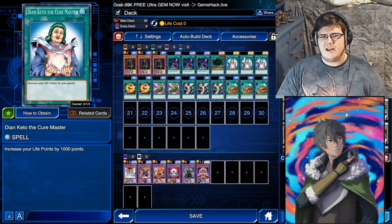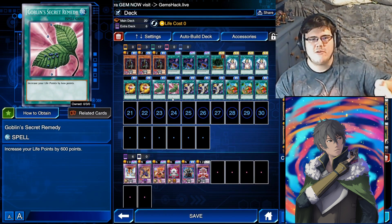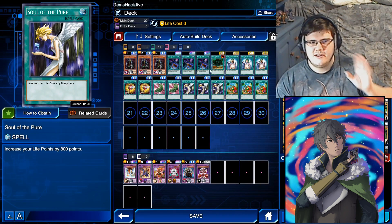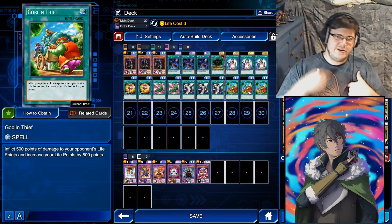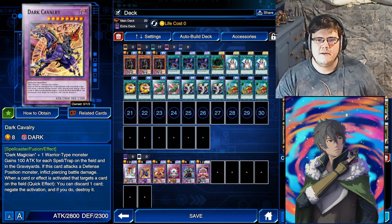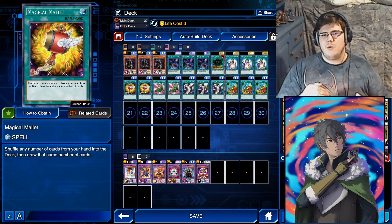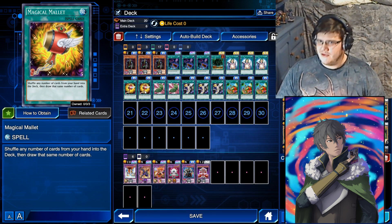For the healing cards: Dian Kido gains 1,000. Goblin Secret Remedy gives 600. Solo Pier gives 800. And then Goblin Thief — you gain 500, they lose 500 — which helps get your opponent into OTK range for your Dark Cavalry, making it the safer option. Besides that, we're running two Magical Mallets. It makes you go minus one, but you really need your Cyberstine, so it's worth running them.